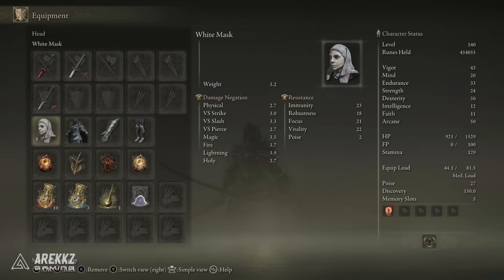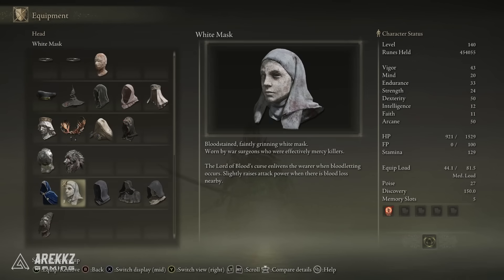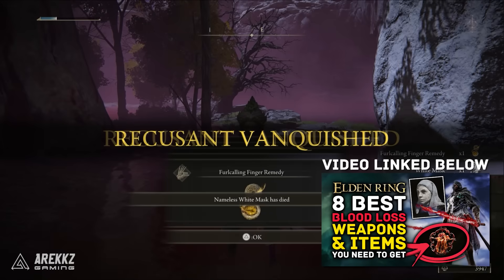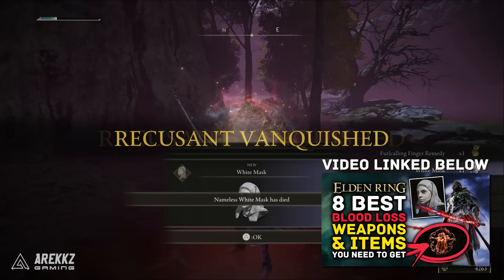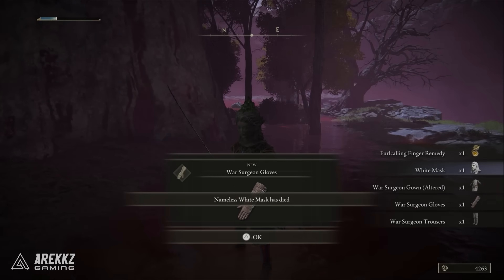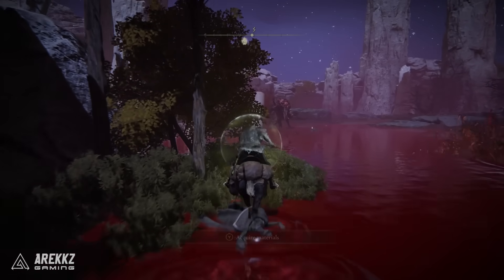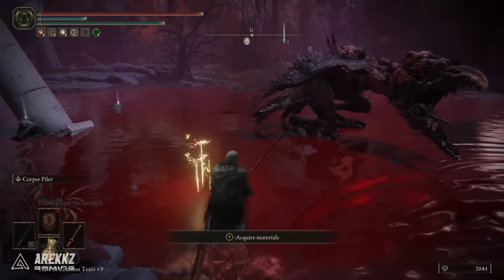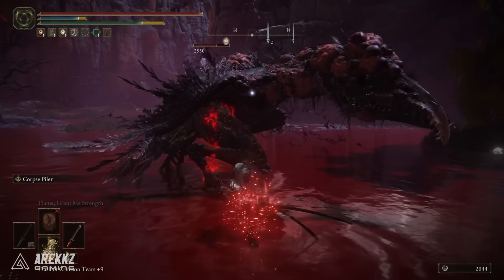For armor, the White Mask is a must. It has the bonus of slightly raising your attack power when there is blood loss nearby, and there's going to be a lot of blood loss when you're running this build. It is a little finicky to get — details are in the video linked in the description. If you've already defeated Mohg you'll be blocked from getting it, so if you don't have it you can go without, but if you can get it, it stacks nicely with the talisman I'll go through in a moment.